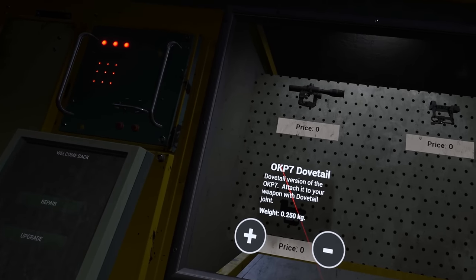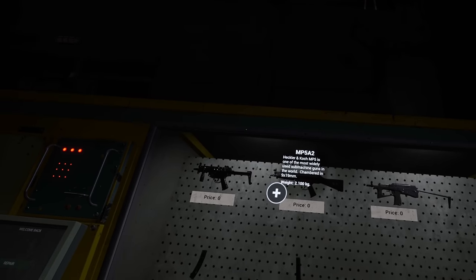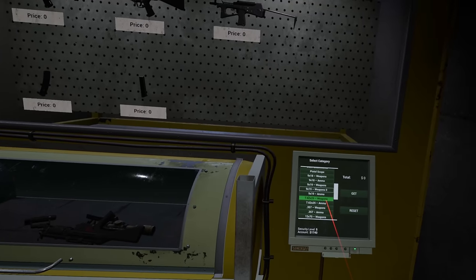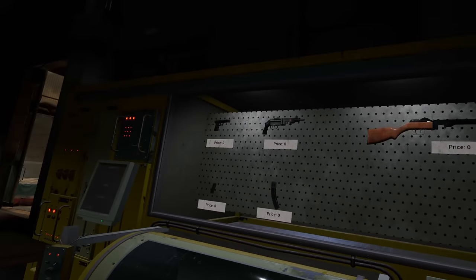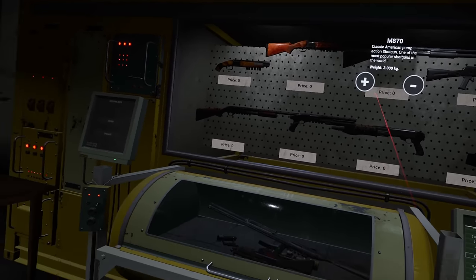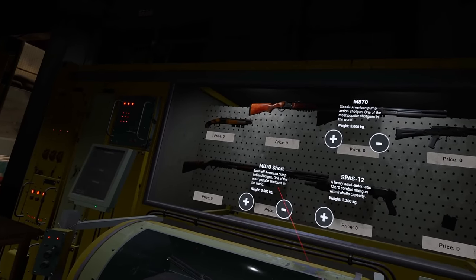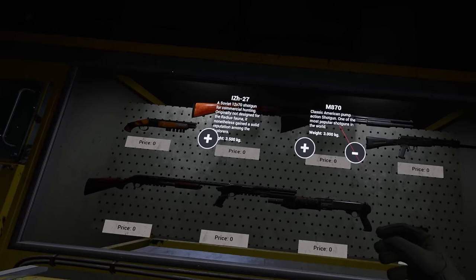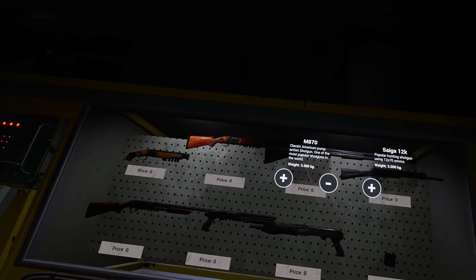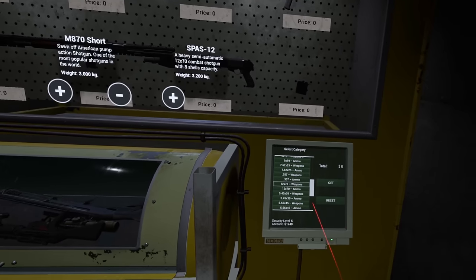That's brand new — the OKP7 dovetail, a dovetail version. And here's another new one — the MP5 A2. I'm so glad I got this mod officially working because I was thinking half the content was gone, but my prayers were answered. We now have two new shotguns — on top of the beautiful Saiga 12K I showed you guys, we now have an M870 and an M870 short. I'm really feeling the sawed-off version.